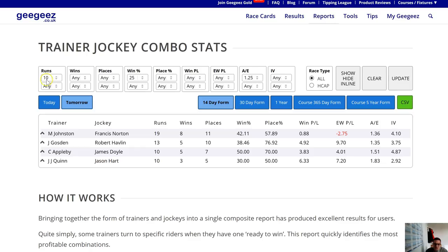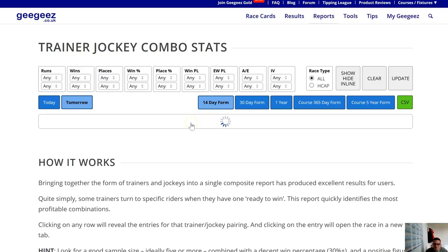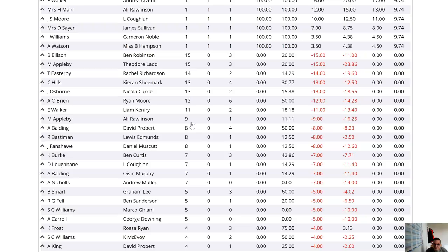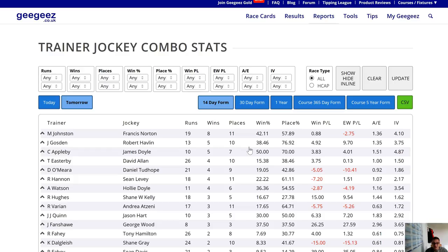These help to filter everything down. If I just clear those, you'll see that with the unfiltered version there's a heck of a lot of trainers to wade through, and a lot of the data won't be relevant to the way you bet. I'm going to reinstate these parameters: actual over expected of 1.25, a win percent minimum of 25%, and at least 10 runs, then click update.